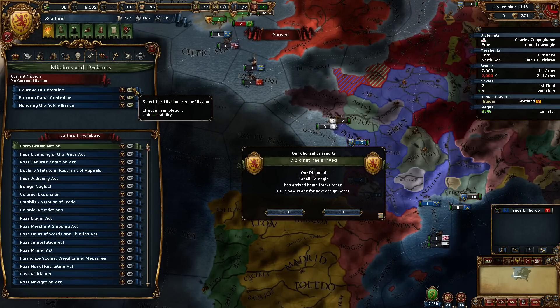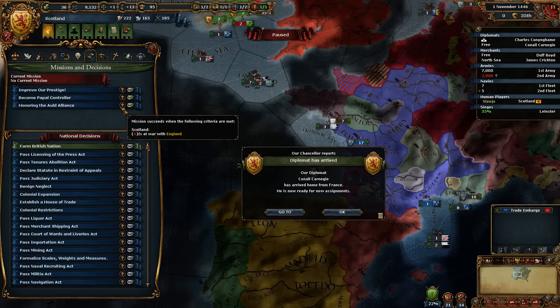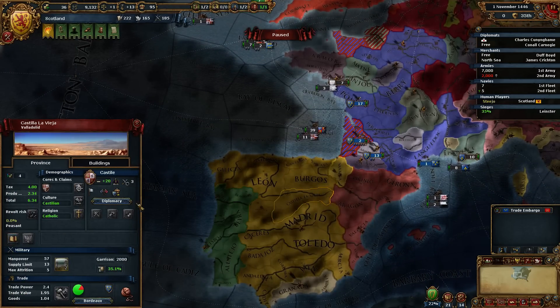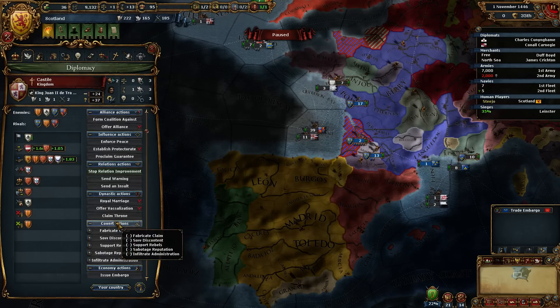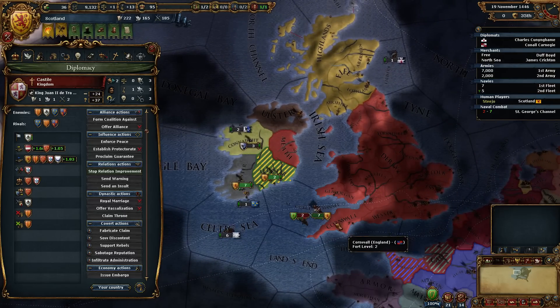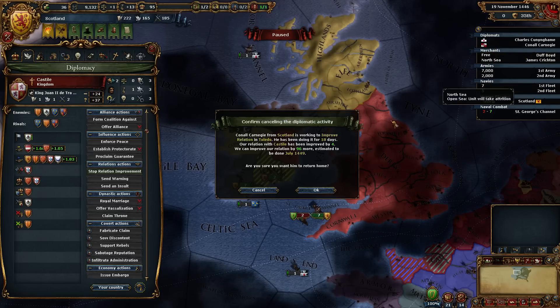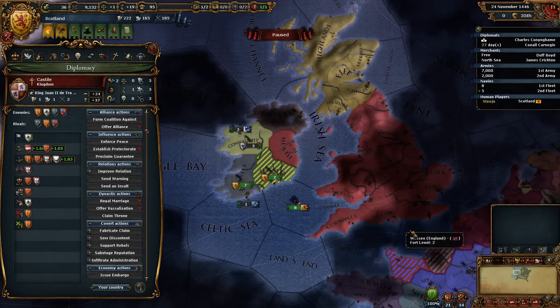Improve our prestige — to gain one stability we need to get up to 50 prestige. We should be able to do that. So we'll do that and we'll send our other diplomat to improve relations with Castile down here, because we can get Castile as an ally as well. We'll bring him back so that he can negotiate peace for us.